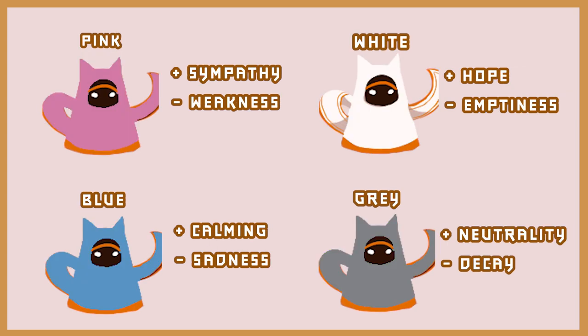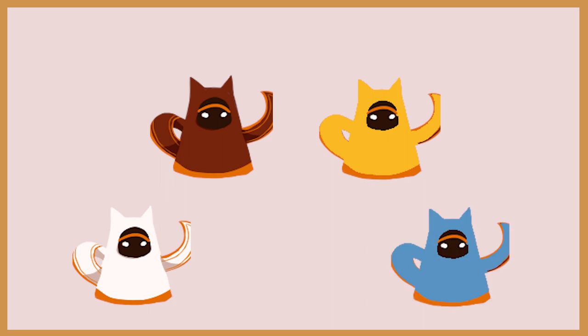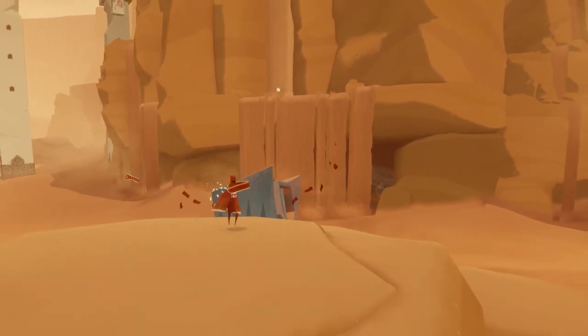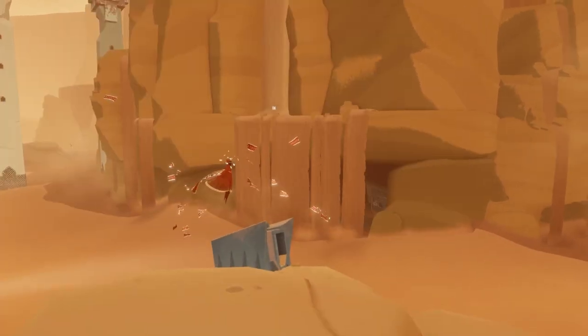Each of these colors is portrayed in both positive and negative meanings throughout the game. The most notable meanings will be in red as passion, yellow as brightness, white as hope, and blue as sadness, with variations in saturation to change the overall tone of the colors. This is used greatly throughout the environmental storytelling of the game, though more easily shown within the non-colorblind view.